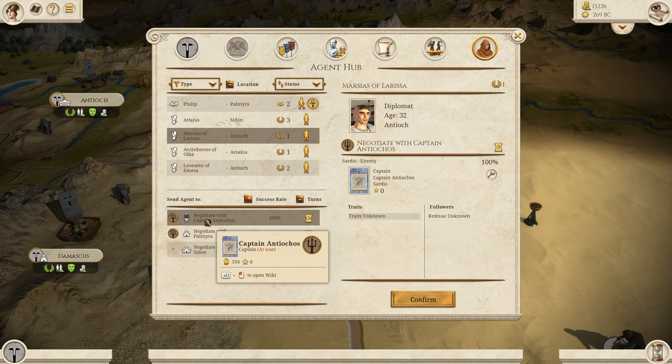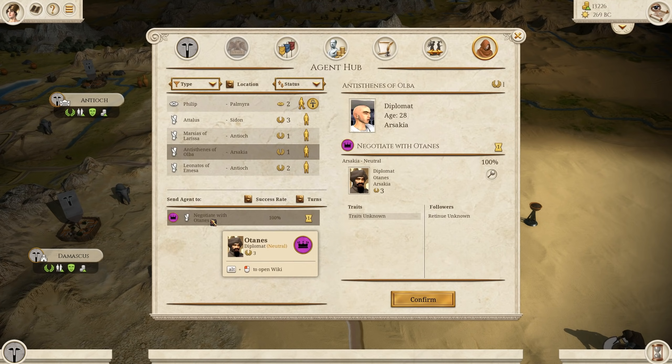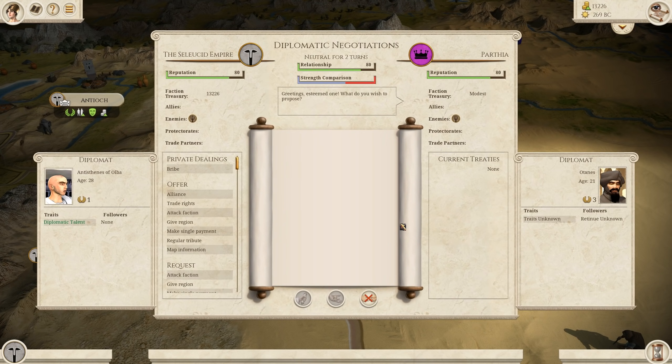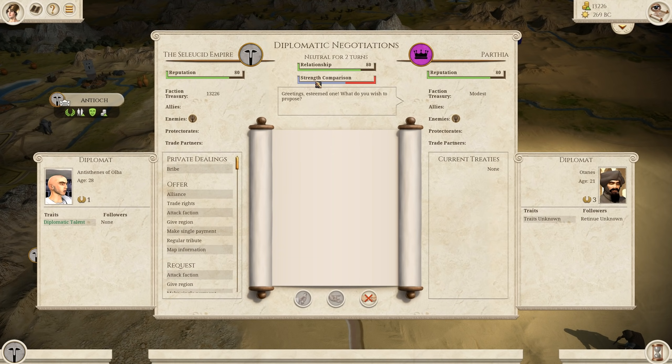I can have a diplomat negotiate with Captain Antaicus, or have another diplomat do it. Once confirmed, we can do private dealings with a bribe, offer or request certain things, or make declarations like a trade embargo — some of the new things brought in with diplomatic negotiations in the Remastered version. You can also see our relationship, our strength comparison, and reputation back and forth. There are a lot of really cool new features that have been added to this menu, giving us a further quality of life improvement to the way diplomacy works in Total War Rome Remastered.